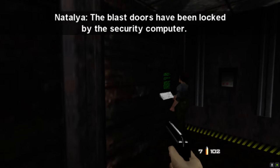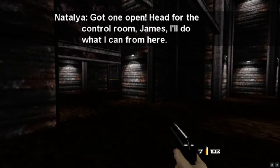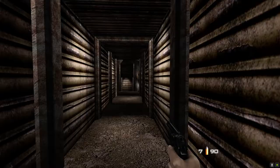Bit of dialogue. Come on Natalia with your massive square head. Let's open this up. So then this door opens and we're going to use some long-range sniping down the bottom end. It's very hard to see because the in-game resolution is actually quite low.